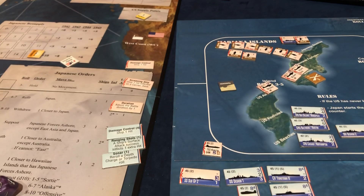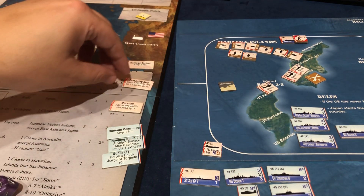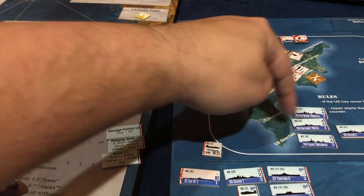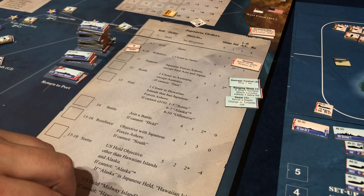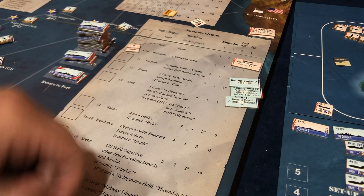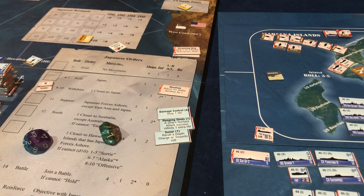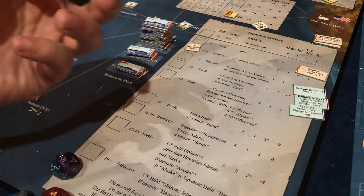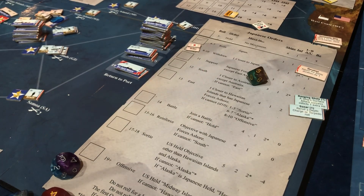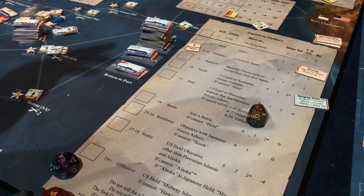Their cruiser missed us and our destroyer gets a 3 — he misses. The carrier gets an 8-4 and we roll a 10. They roll a 2 to bomb us and got a 3, thank goodness. Now we get to bomb them — one, two, three, we have five 6s. Damage control is done. One, two, three with two misses — so we did three hits. We sank the cruiser, and we damaged the infantry on the transport.